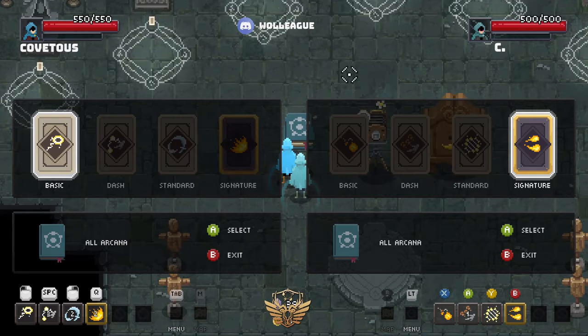So on the left we have Covetous and on the right we have C. Covetous looks like he's going to be running his go-to: Vault Disc, Scimitar, and Cleaver. He's going to be putting in circuit line dashes — kind of a defensive runaway tactic — but the way he's running this Scimitar Flame Cleaver build is definitely going to rope his opponent in, hitting with those blasts and keeping that combo going. It's a really great touch-of-death combo.